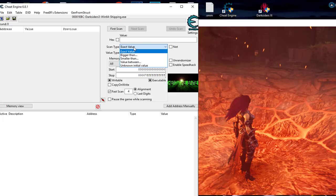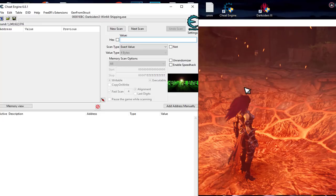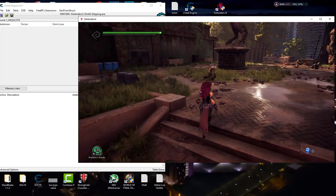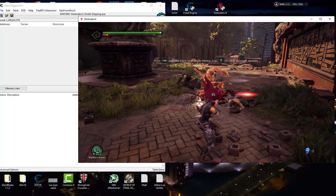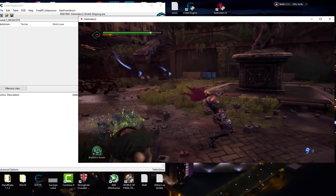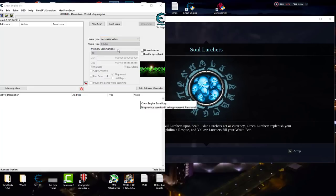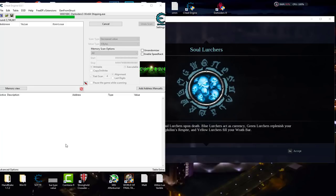We're going to make the memory region readable and writable — that's just my personal preference. We'll do an unknown value search. In some games you may want to take damage first to make sure all memory areas have been allocated by the game, but in this case it was allocated on load, so we don't need to. Let's go ahead and destroy an enemy to start taking damage.